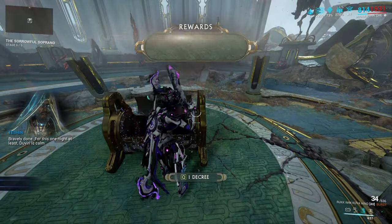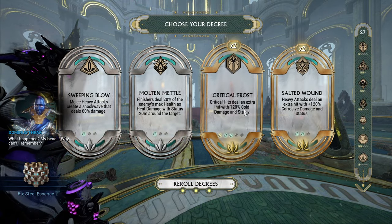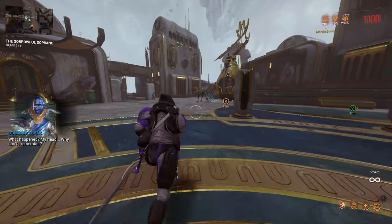When done, everything else is the same as the normal mission. The rewards you get at the end are 15 Pathos Clamps, 5 Steel Essence, and a Rare Decree — which is not too shabby but a bit lackluster.